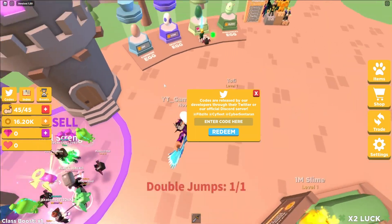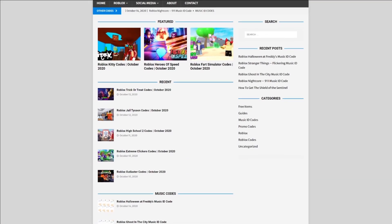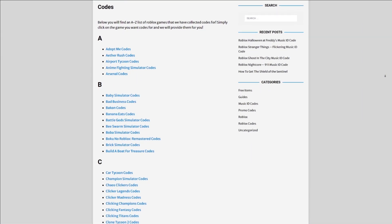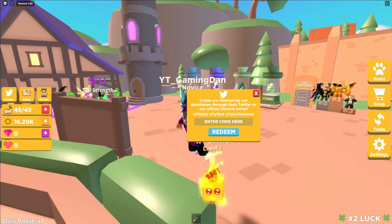Are you guys fed up with watching YouTube videos just to find Roblox codes? I have a solution for that — it's rblx.codes dot com. On the website you can find game codes, music codes, and guides, so there's tons of stuff to check out. They're covering codes for over 300 Roblox games, so if you need a code for a game, it will be there.